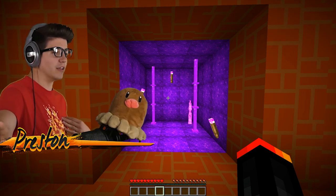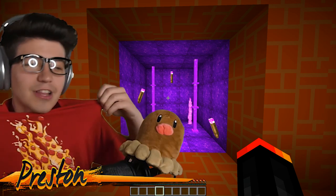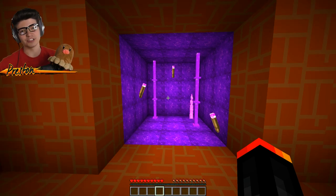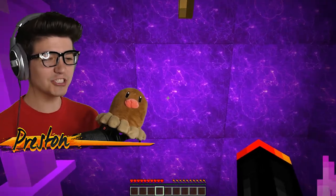Speaking of apologies, I'm going to need to apologize for what I'm about to do right now — go check out the Preston Stiles pizza merchandise, link down below in the description at prestonstyles.com, ladies and gentlemen. We also have a brand new slime t-shirt that just dropped as well — it is lit! All right, on to the next one.